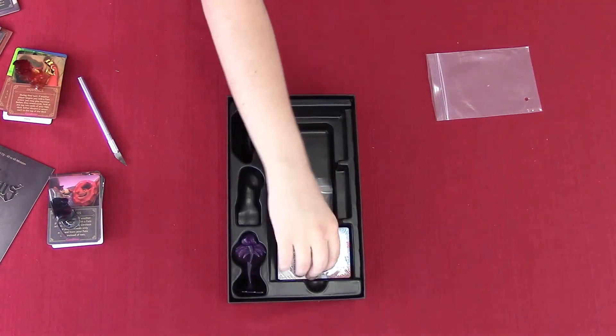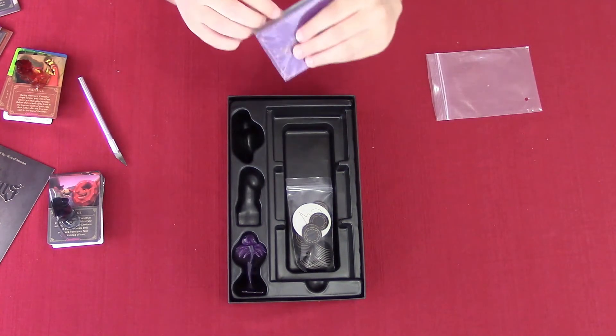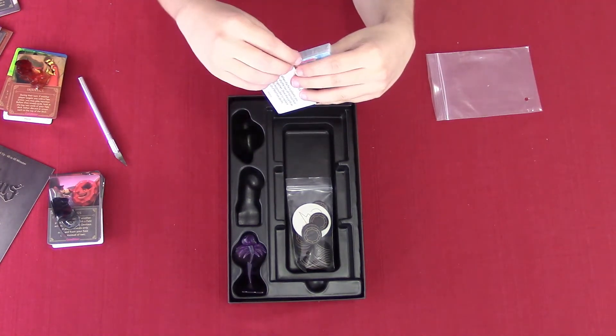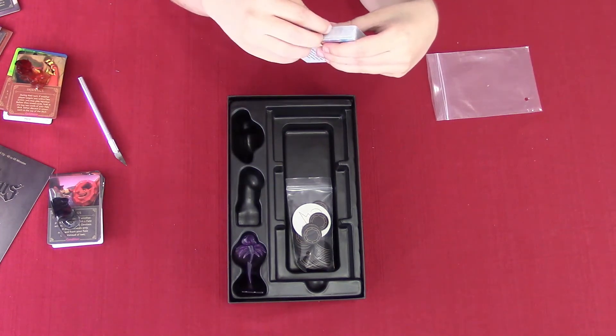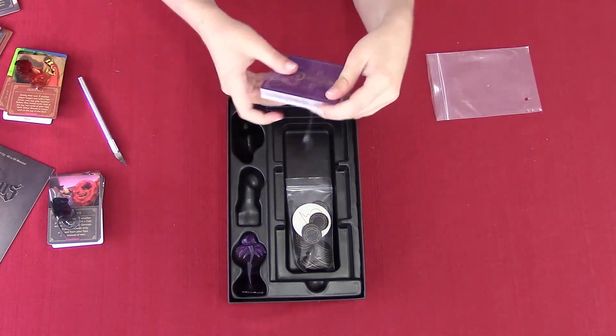That's Scar's deck. And of course here's his figure, which I really like — it's almost shaped like him but it's like in fire, which I really like about it. And then it has the elephant tusks underneath in this figure. Now Yzma's stack — hopefully I'll have a shorter time getting her deck open. But like I said, these decks do not want to be opened. I got it a lot quicker than the other two.